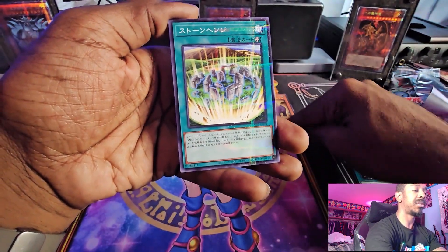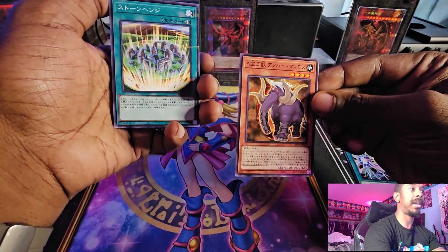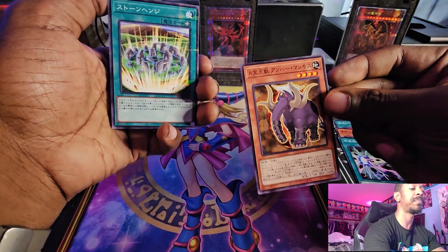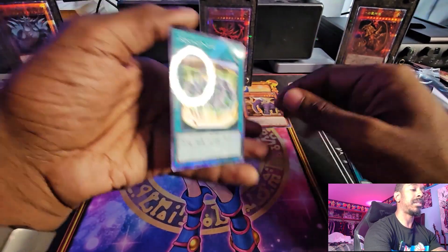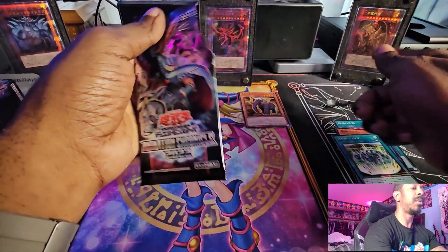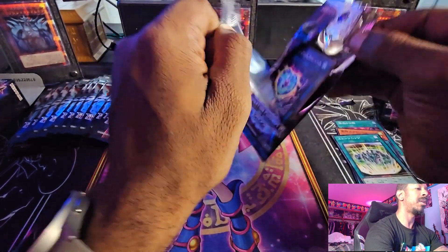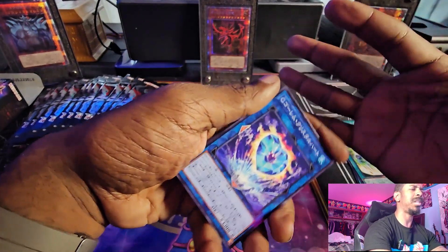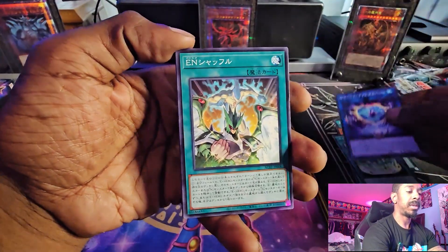I'm going to separate the Crystal Beasts just to make sure I keep all the collections. To my knowledge, I think only the Pegasus, the Panther, and Ruby Carbuncle are the three that actually come in a rarity higher than common. They might come in parallel — this is a parallel rare right here. Looking at the card library in terms of what the rarities and card list are out of this set, I know Pegasus comes in a higher rarity without a doubt — that's the most powerful of the crystal beasts. Ruby Carbuncle, which is another popular one, also comes in a higher rarity; I think it only comes in super rare. The other ones either come in common or in parallel.